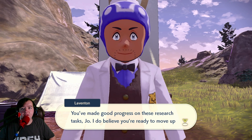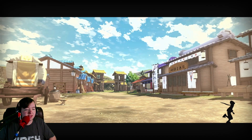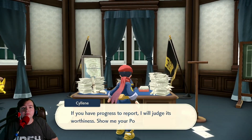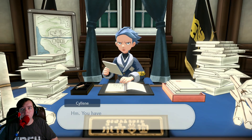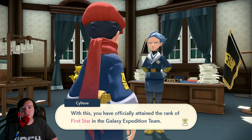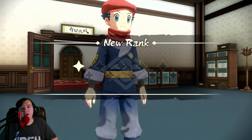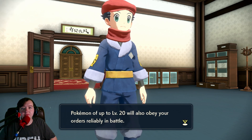You've made good progress on these research tasks, Joe. I do believe you're ready to move up in the ranks. Let's head back to the village and report the good news to Captain Silene. It's time you earned yourself a star. Awesome! Show me your Pokédex. You have made progress — it seems you have earned yourself a star. With this, you have officially attained the rank of first star in the Galaxy Expedition Team. Alright! We got our first star!